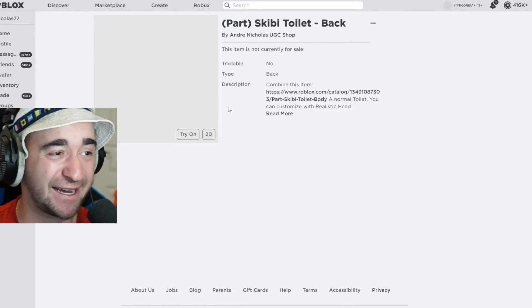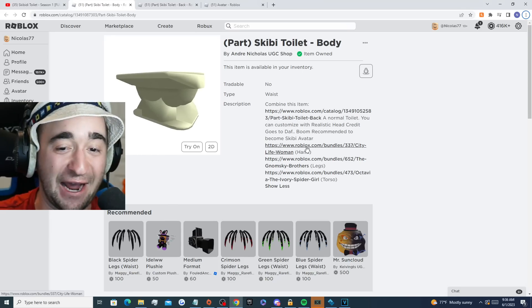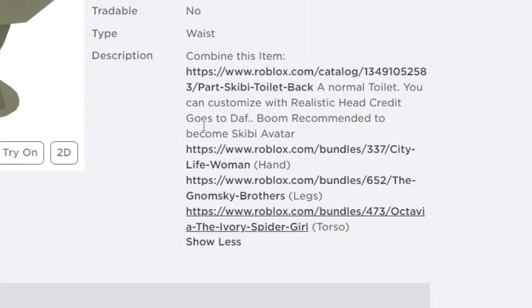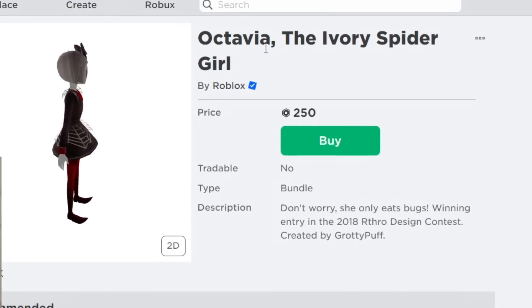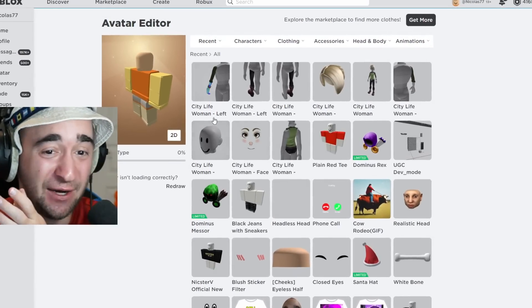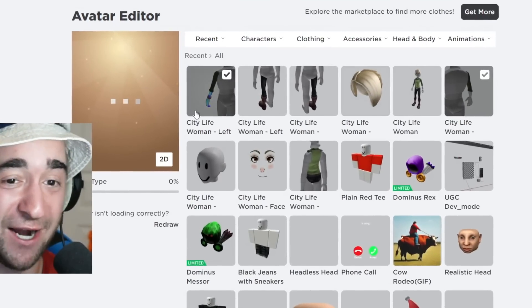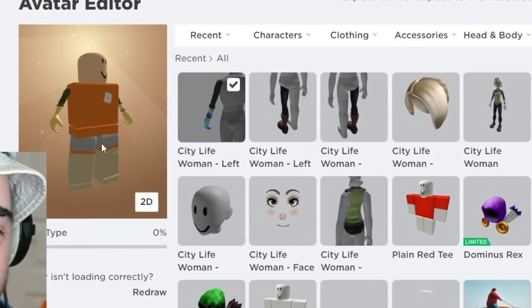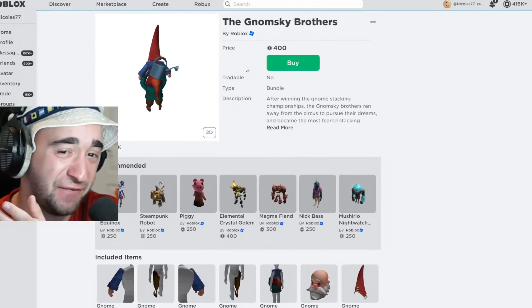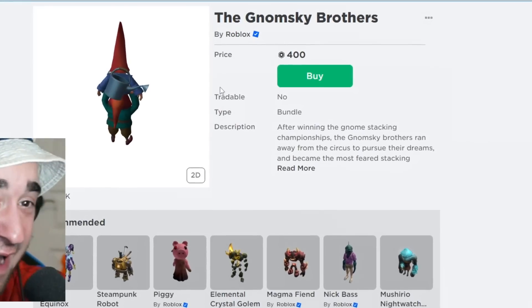We got the body, now let's get the back. We have both of these things now, which is amazing — we have a lot of work to do. We're gonna go to every single one of these links: City Life Woman, the Gnome Sky Brothers, Octavia, the Ivory Spider Girl. I am so excited. All we have to do is go to City Life Woman left arm, then the City Life Woman right arm, and we are on our way to becoming Skibidi Toilet. We need the legs of this gnome — only 400 Robux — otherwise my legs would pop out outside of the toilet.